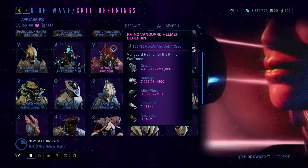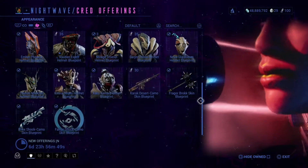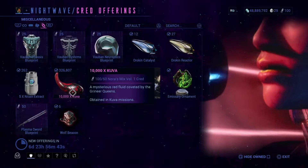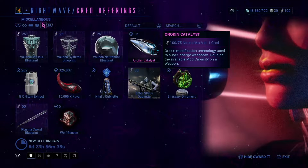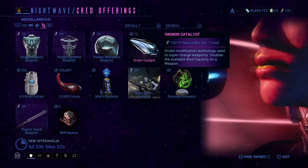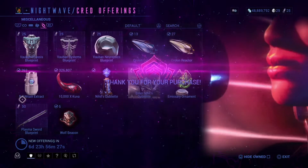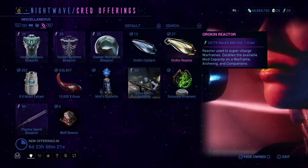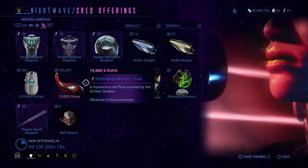And then we have these alternate helmets for warframes and alternate skins, obviously. And this is how you get normal Boban — it includes a fully built version. I could buy one of these right now, like I just did, and it will be fully, entirely, and utterly built. So, Knight and Extract if you're into that.